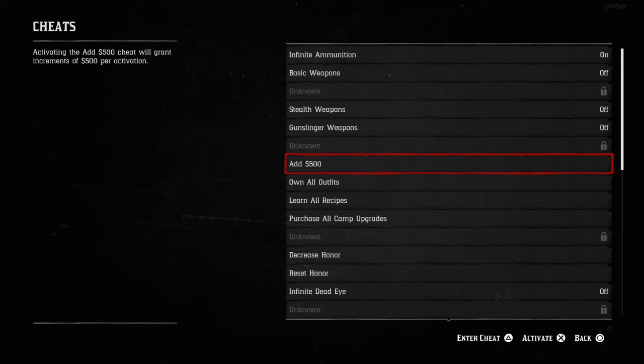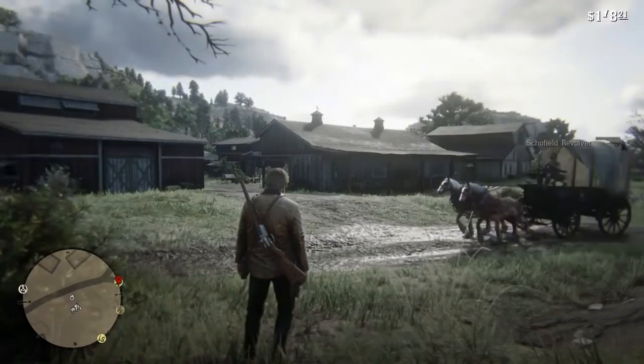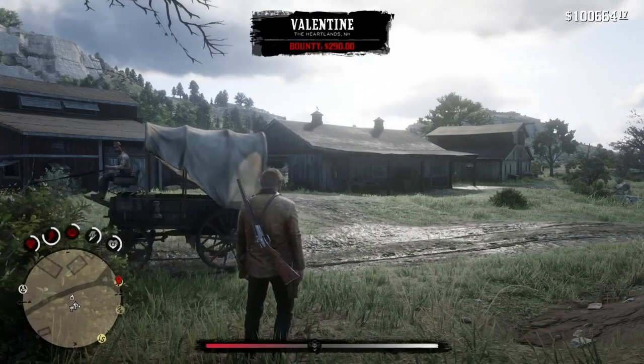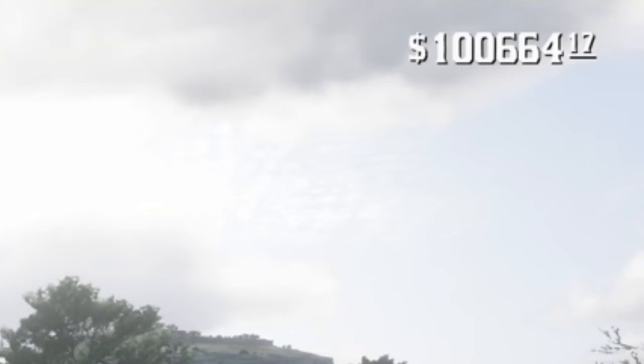Add $500 — to get this code you have to enter 'Greed is now a virtue' at $500. Repeat for all the money you want. Let's see how much we get — one million dollars.